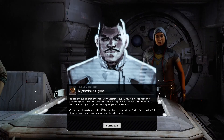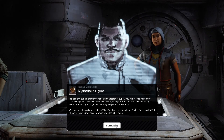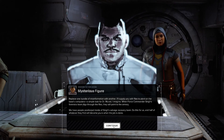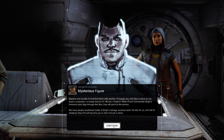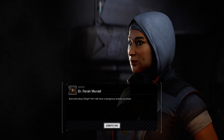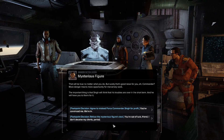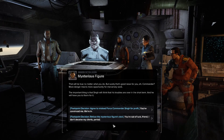What would we have to do? Replace one bundle of misinformation with another. I'll supply you with files to plant on the base's computers — a simple task for Dr. Murad, I imagine. When Force Commander Sing's forensics team digs through the files, they'll point to the armory. We have people inside Sing's salvage recovery team. Do this for us, and half of whatever they find will become yours. What about Sing? He'll still have a dangerous enemy out there. That'll be true no matter what you do, but surely that's good news for you — more danger means more opportunity for mercenary work.